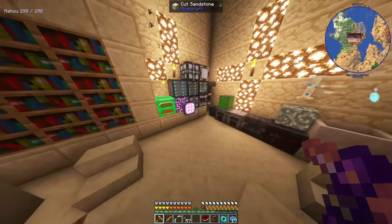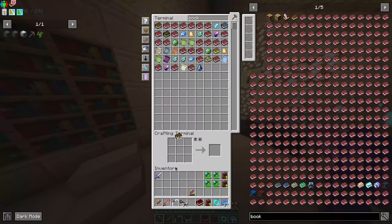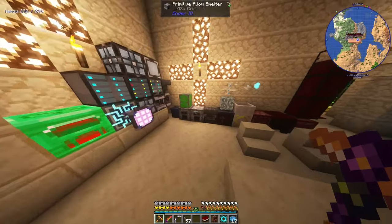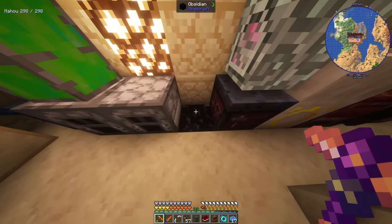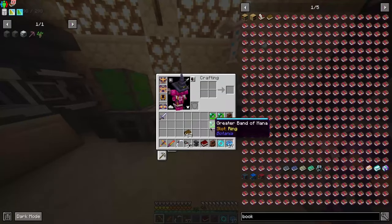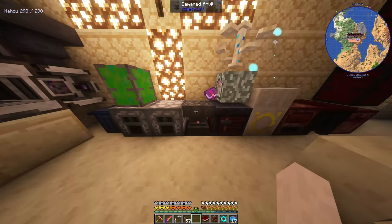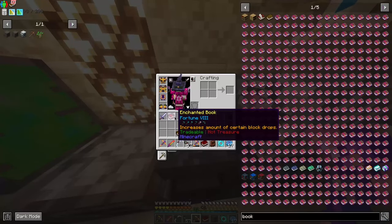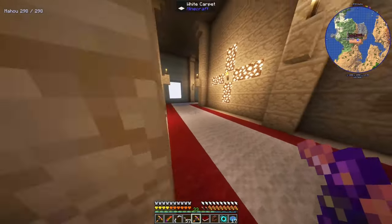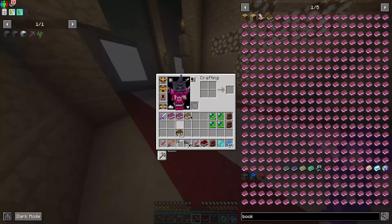And lastly, because we also have Psi, we can use some books, an anvil, and some obsidian here. We can extract the enchantment — just like that. Extract the enchantment, and the other ones on the other side of the wall too. And we get all of our enchantments back. So we have a way to duplicate mana and enchantments from this.